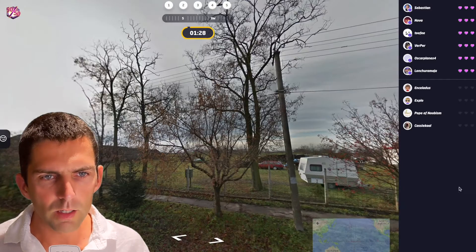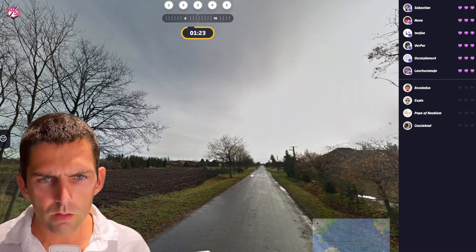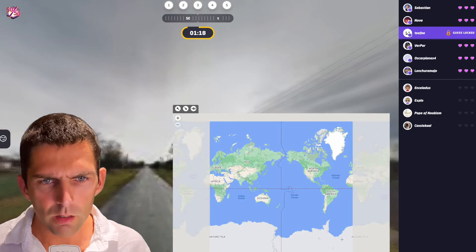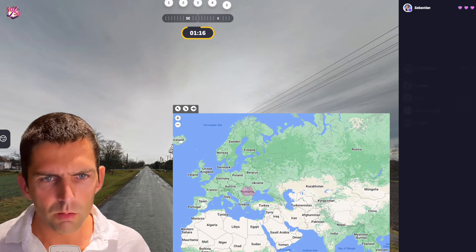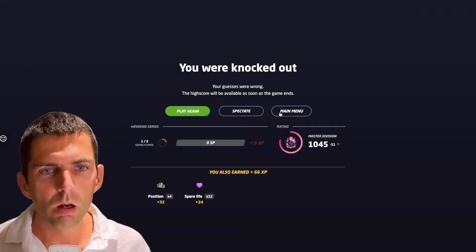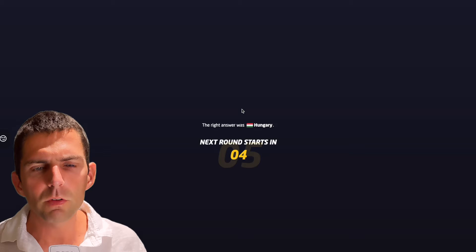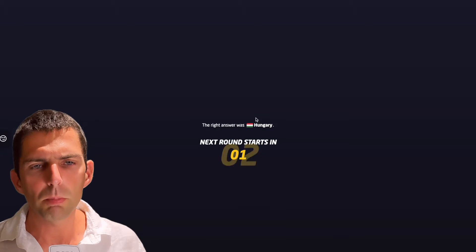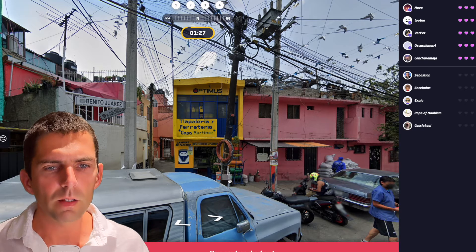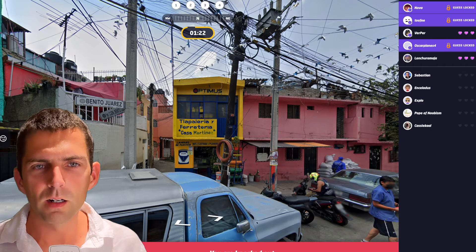What do we have here? Again, Europe — Eastern Europe. Maybe Romania, maybe Bulgaria, not too certain. It's very flat. Utility pole here going all the way down. My guess was wrong. Spectate — where was it? Hungary. How come I was eliminated? There were still people playing. Maybe it's an internet lag. It was Hungary. So Hungary also has holes in their utility poles.